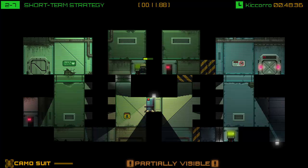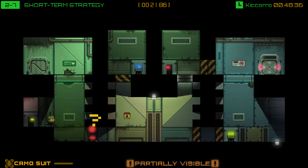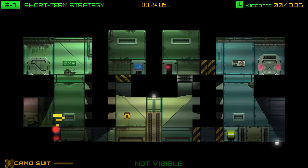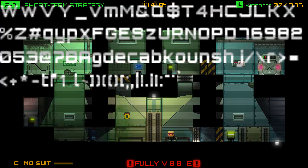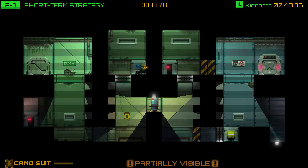I just completed this one recently before recording, so I'll see if I remember it. I know we have to hack these terminals, but I obviously can't get by that robot in that situation. This is a stealth game but it's not as stealthy as something like Hitman, Dishonored, or Mark of the Ninja to use a more recent and relevant — probably because it's 2D — comparison. I need to go camo here. You can't go camo and move at the same time, or I should have just continued holding C.